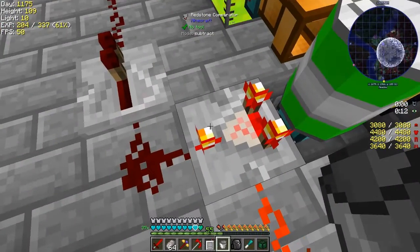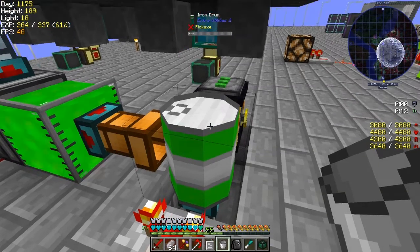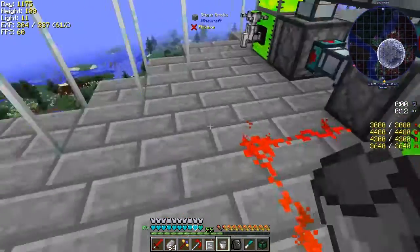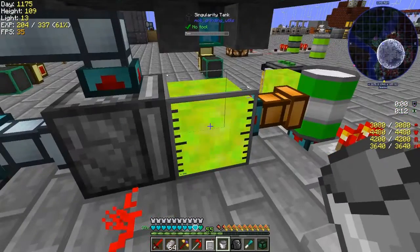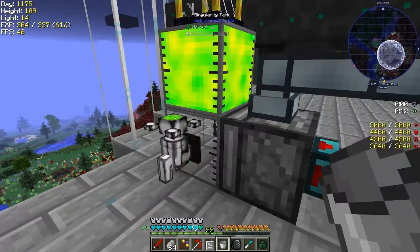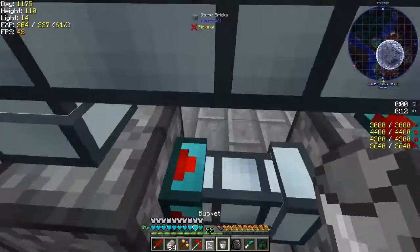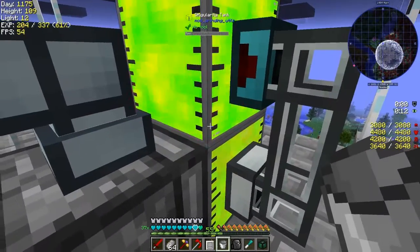This one is set to activate the block with the item, set to redstone signal on - which means when it's full it activates. But actually I want the opposite. I've got a drum of experience here and I don't really want that - let's put it in there. On this side I've got a Resonant Servo in fluid mode.